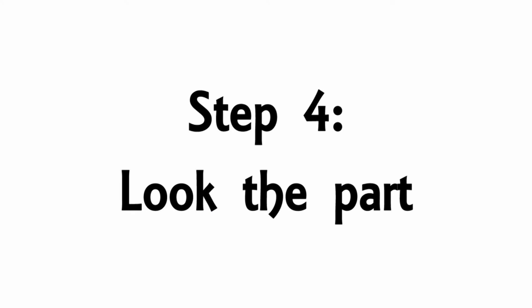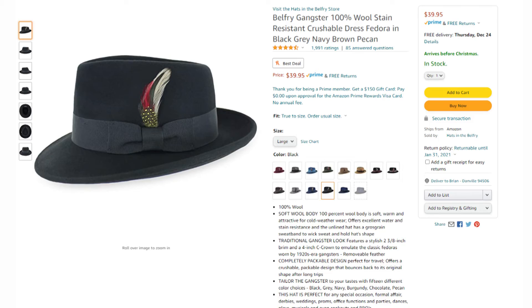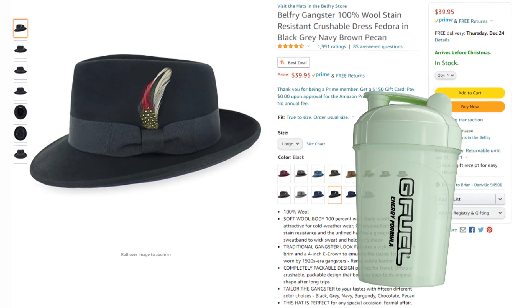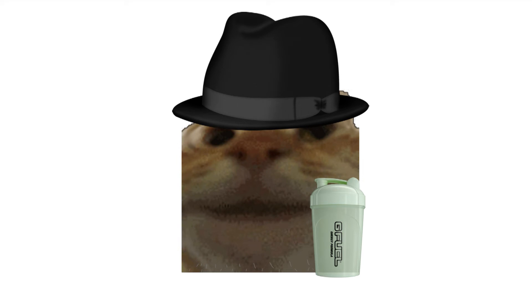Step 4: Look the part. Now that you know your stuff and have the equipment needed, it's time to look the part. Dressing like a Discord mod not only makes you look like one, but feel like one too. Start by snagging a fedora and buying some G-fuel. Stop shaving your neck and cancel your workout routine. Look at you, looking like a true Discord mod.